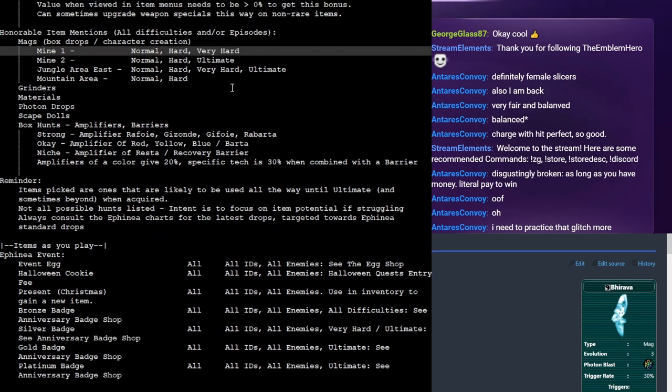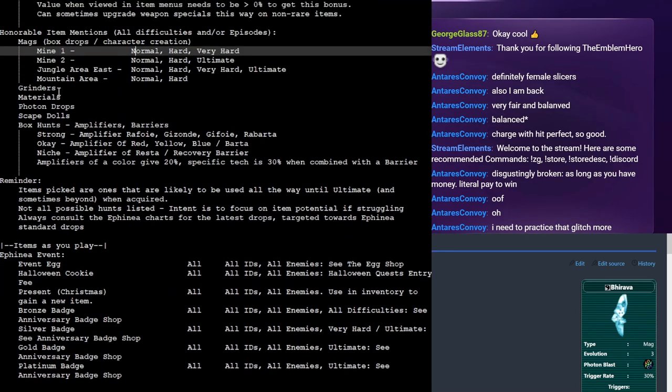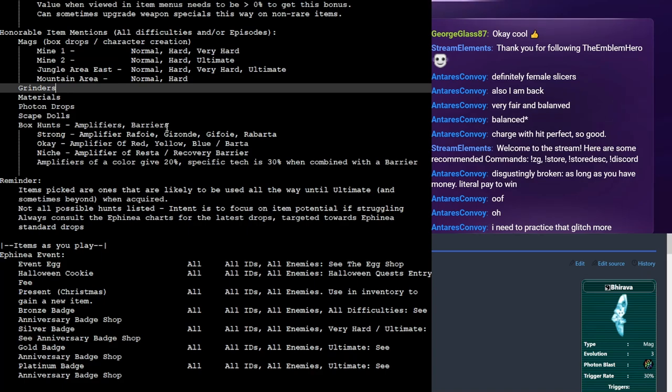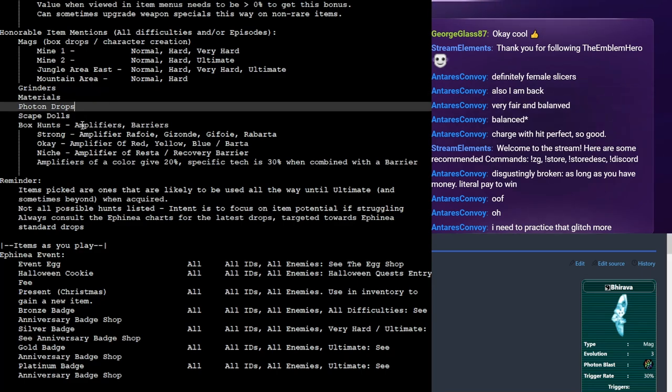Defense tends to be shared and luck tends to be very rare as a general rule of thumb. Photon drops technically drop as guaranteed drops on normal mode in some areas, but that's not how you farm them either — just play the game, you'll end up with a lot. In the future we'll try a series of quests and have a separate video covering that more thoroughly.